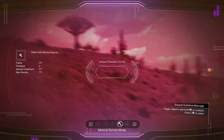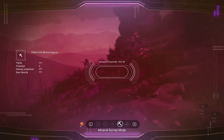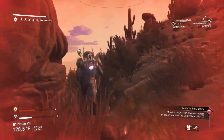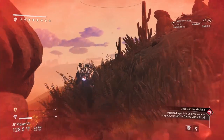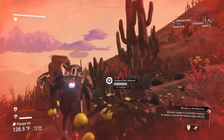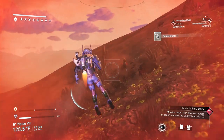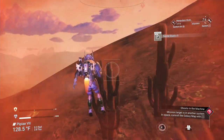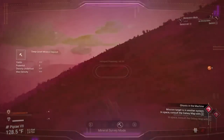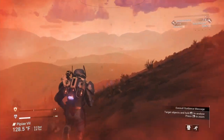Got another hotspot — C class again. Oh, I've got an S class hotspot! I found three C's and now my fourth one happens to be an S. Hopefully it'll be what we're looking for. The reason you're looking for S class is it's going to be the best — a C class gives you 40%, B gives you 60%, A gives you 80%, and S gives you 100% of the available minerals.